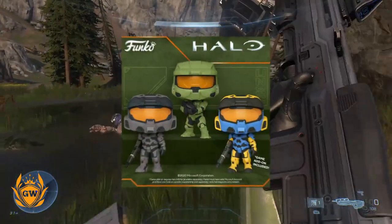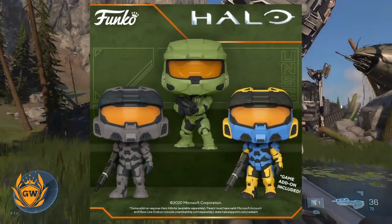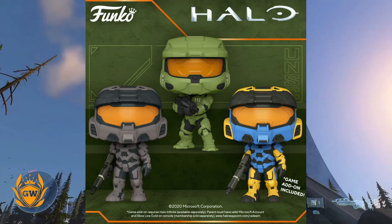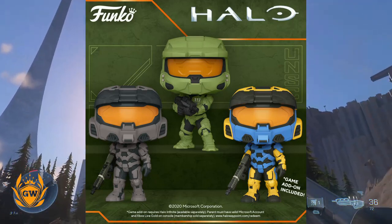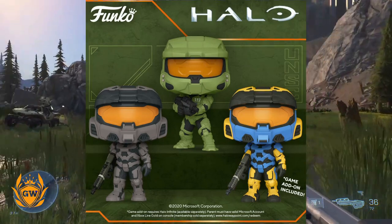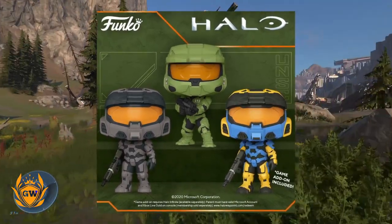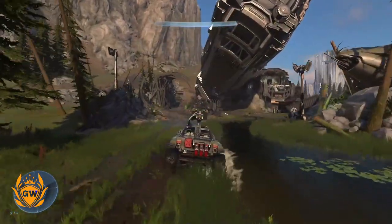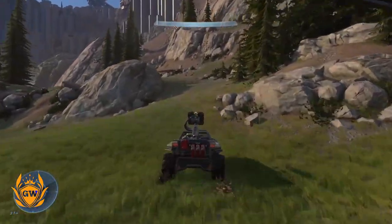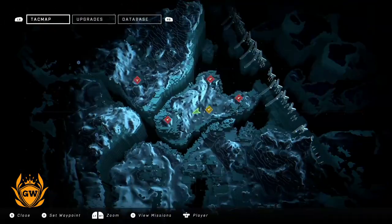There are 6 in total. Here are the first 3 which look amazing, and what is really interesting is the blue and yellow Master Chief has a game add-on included — it says the game add-on requires Halo Infinite, available separately. It doesn't really tell you much else, but who knows what that will be. I wonder if it will be this actual skin in the game for multiplayer or something, but very cool — and the first time I've seen this happen with Funko Pops actually giving you an in-game digital item.